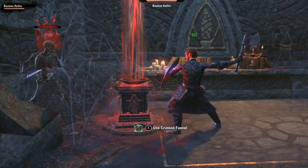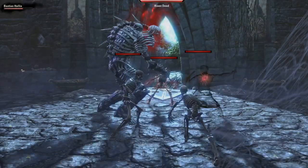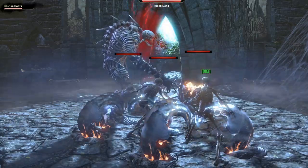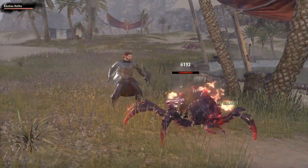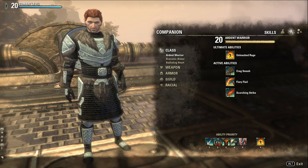Now let's take a look at the Skills tab. Bastion and Mirri both have three unique class skill lines. Bastion is a Dragon Knight and a lot of his skills will look familiar, though slightly different from player Dragon Knight abilities. At the top of the Ardent Warrior section we have Bastion's only ultimate, Unleashed Rage, which builds up power and then lets out a Shockwave, damaging and stunning nearby enemies — very useful for mobs. Next we have Fiery Flail, an instant damaging skill; Scorching Strike, which serves as a DoT effect; and Crag Smash, an instant single-target stun.